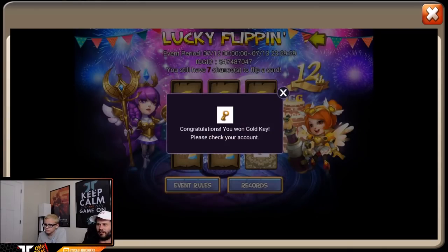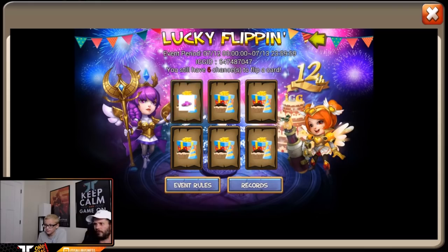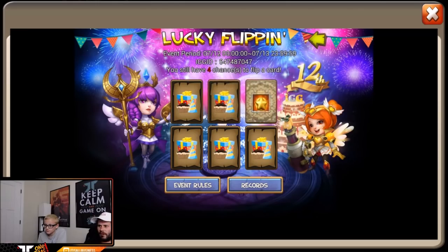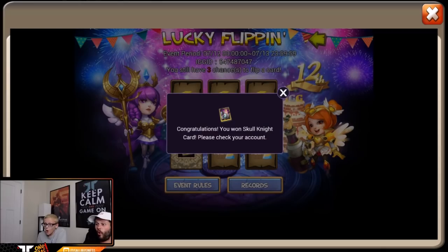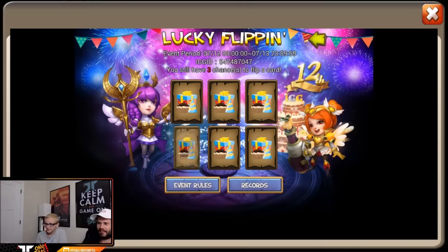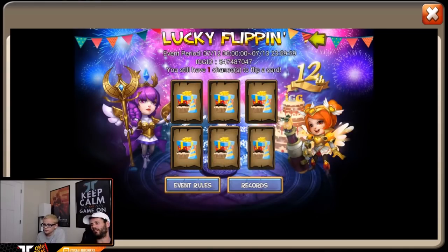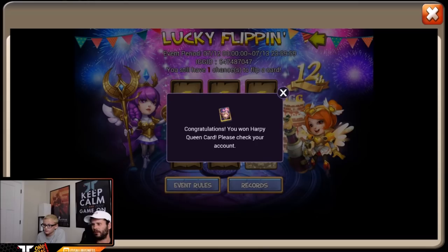Yeah, she ain't really that good — you have her already, don't you? Yeah, that's what I thought. Some gems are awesome, always nice to see gems. Merits — trash. Oh, another Skull Knight! That's actually nice backup. You need them to evolve, because in order to evolve a hero you need duplicates.